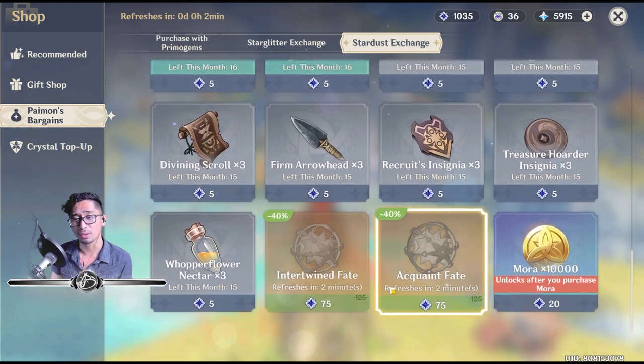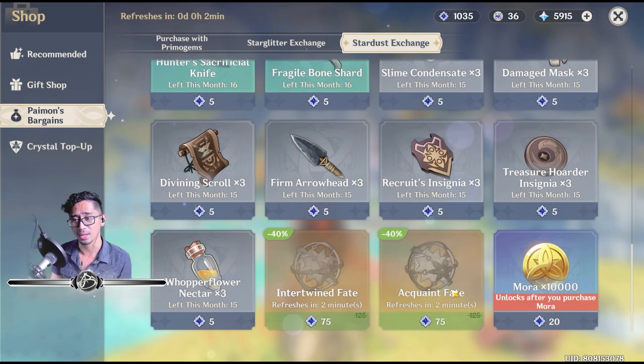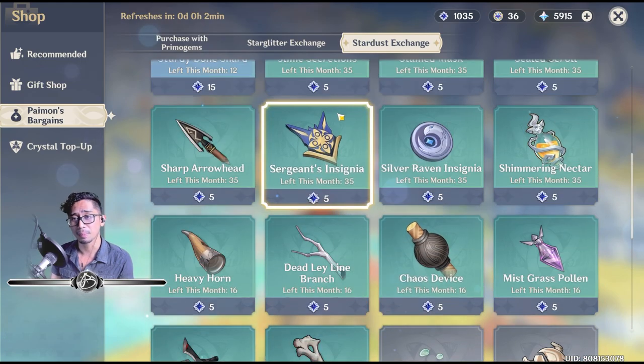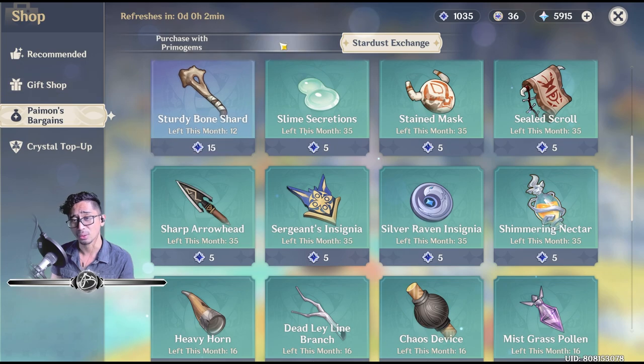For Stardust Exchange, don't buy these items except the five Intertwined Fates and the five Acquaint Fates — those are probably the only ones you need. If you're really short on Mora, maybe, but I highly don't recommend it.